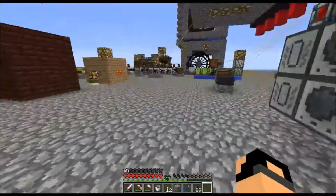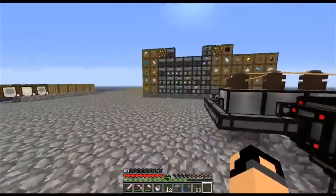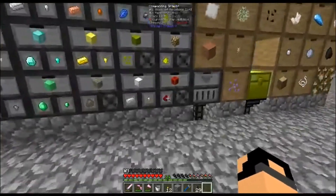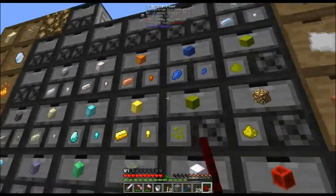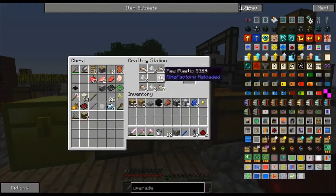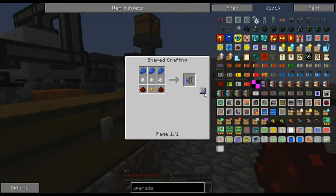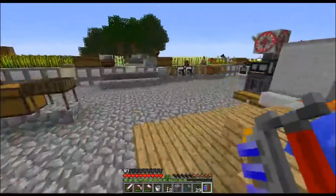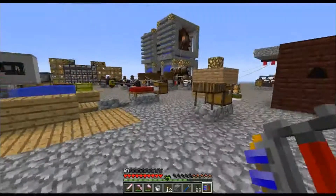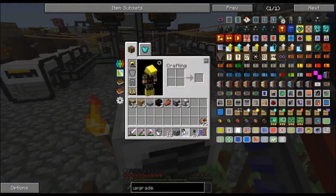We can just blast these in here and then change the other ones over as well. We're going to need some redstone, a gold nugget, and some lapis. So let's go — one, two, three. We're going to need three of those, and then we're going to need these. I think that's the right one. We need you, we need you. Perfect.